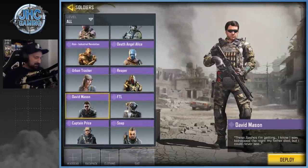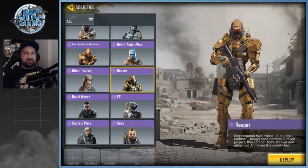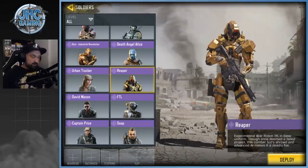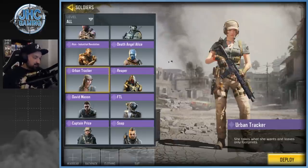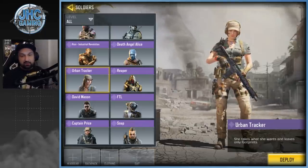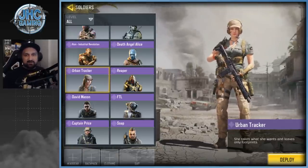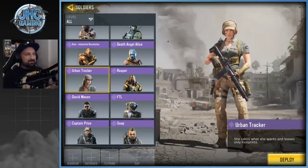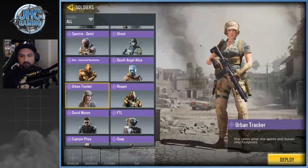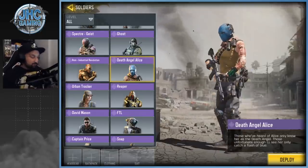Next up is the Reaper — pretty cool because he's got his own voice, and the noise when he dies is very funny. In Battle Royale when he spots enemies it's very nice. Then one of my top 10 favorites — the Urban Tracker, a female skin. You should see Reddit right now; there are so many posts and anime memes about her. I like to call her the gamer girl because of the headset, even though it's not a gaming headset.